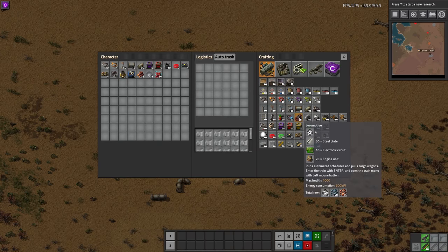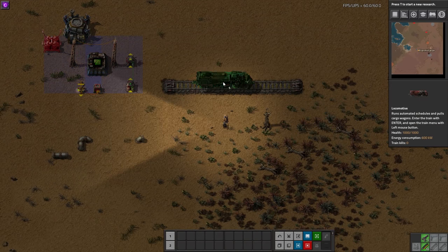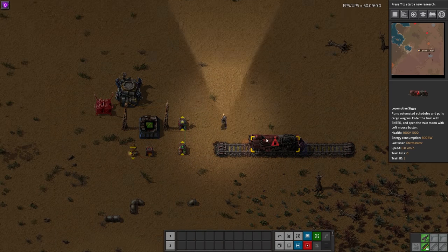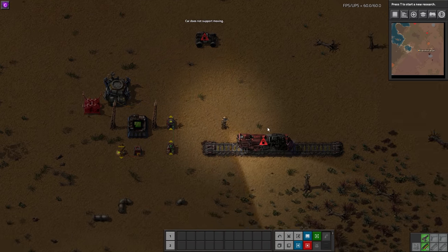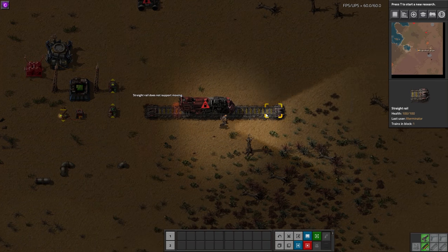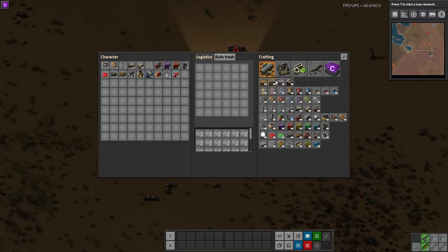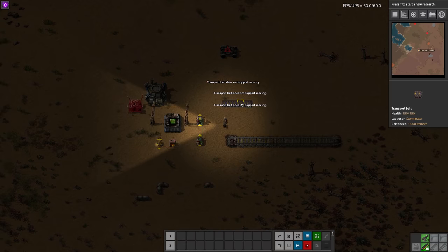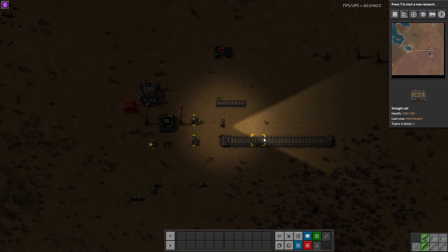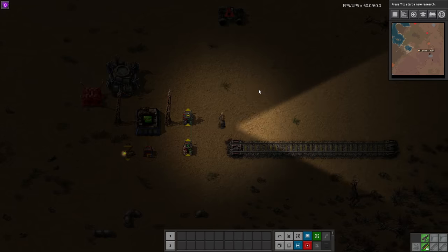I'm guessing it probably wouldn't let you move a train — let's try that for science. Yeah, it's a vehicle, so it doesn't let you do it. Vehicles aren't supported. Tracks don't work either, just because of how tracks work. And belts actually can't be moved either, so it seems like anything that constantly has movement or things moving on it can't be moved.